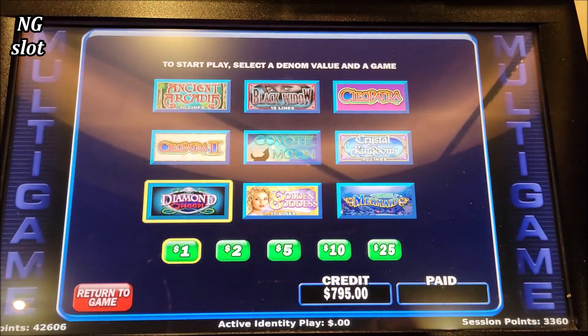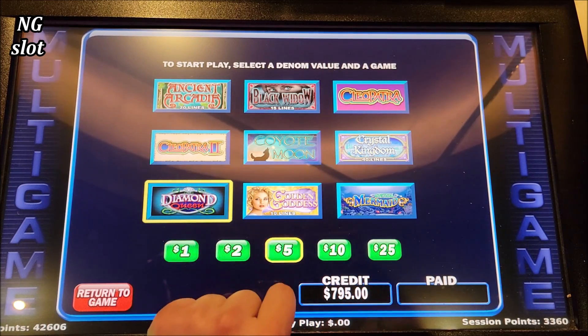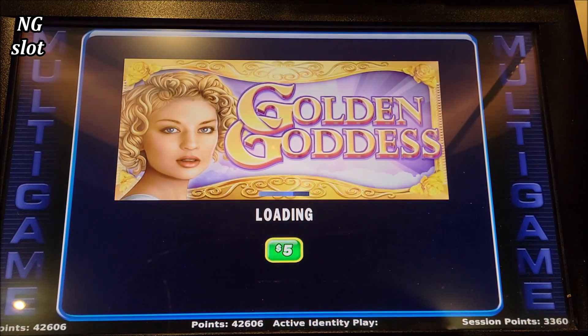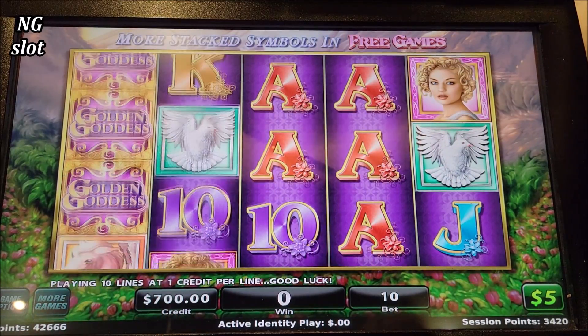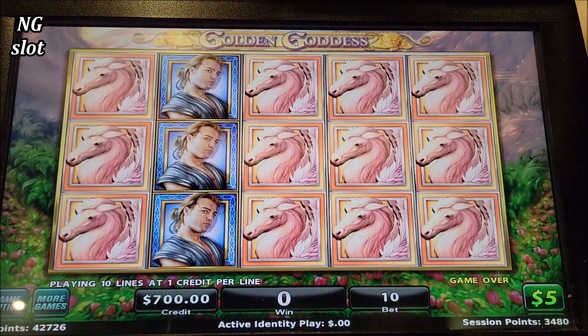All right, let me try the $5 denomination Golden Goddess. We'll do $50 bets — it's a 10-payline game. Five dollar denomination, 10 credits, that's a $50 dollar win.